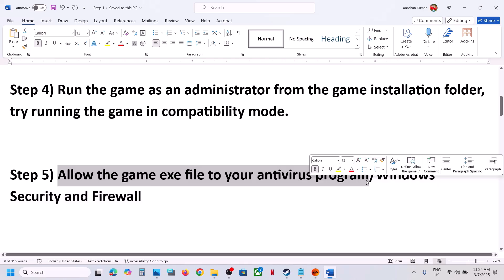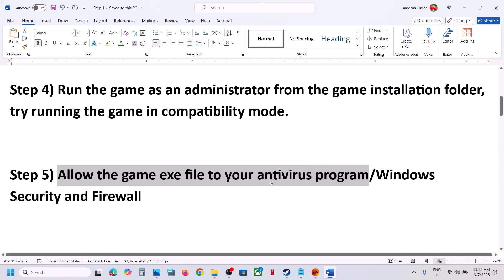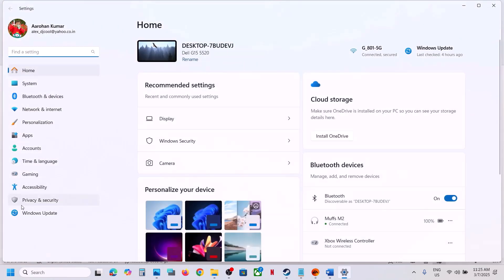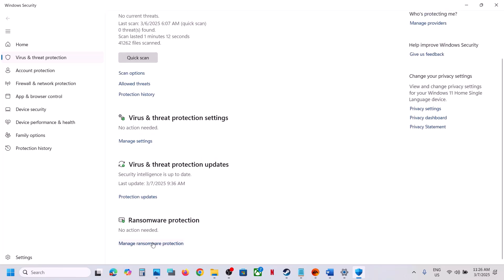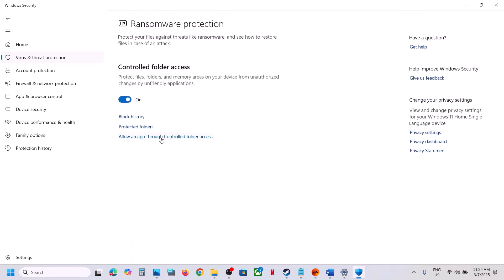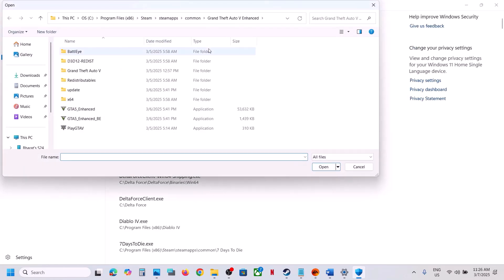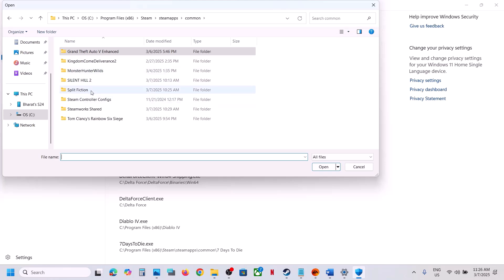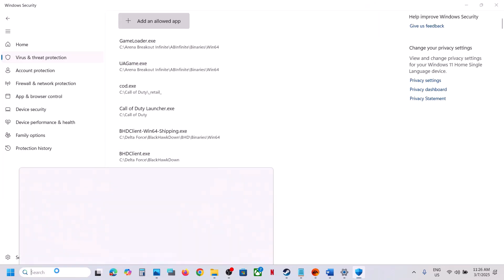The next step is to allow the game exe file through your antivirus program. If you have any third-party antivirus like Avast, Norton, Bitdefender, or McAfee, allow the game exe file through it. If using Windows Security, open Windows Settings, go to Privacy and Security, click Virus and Threat Protection, scroll down, click Manage Ransomware Protection, then Allow an App Through Controlled Folder Access, click Yes, then Add an Allowed App, Browse All Apps, navigate to the game folder, select the game exe file, and click Open.